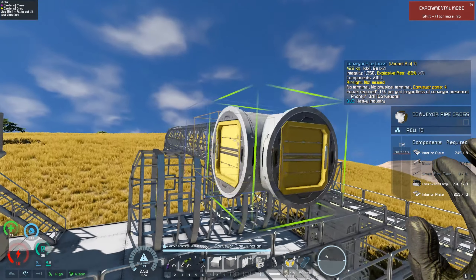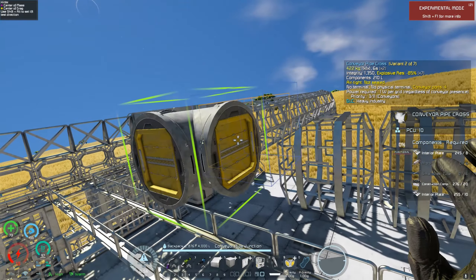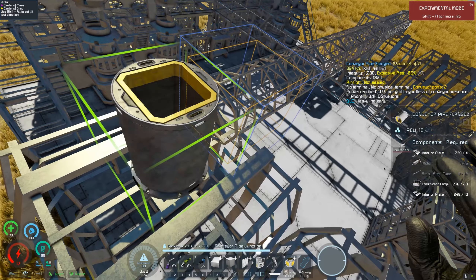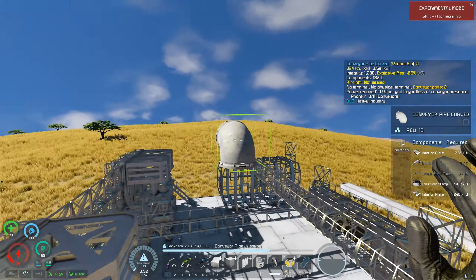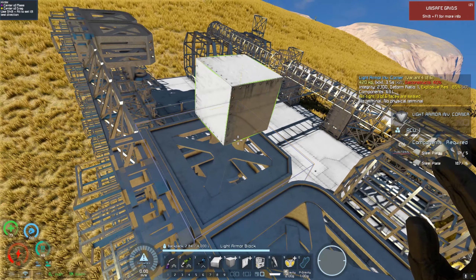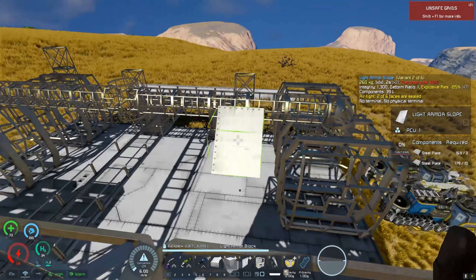How do I want this junction? Should I just have a T-junction, a cross-junction, or the six-way? Let's go six-way. I only need one that goes up onto the roof and one that goes sideways. The normal conveyor junction is almost like a perfect square that will blend in with the ground and not leave any holes.